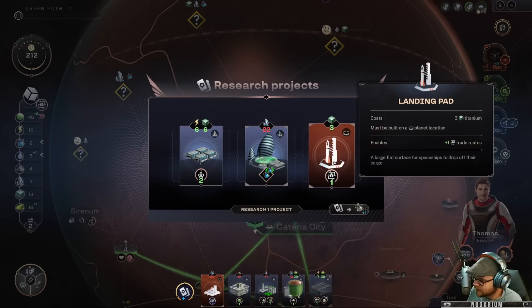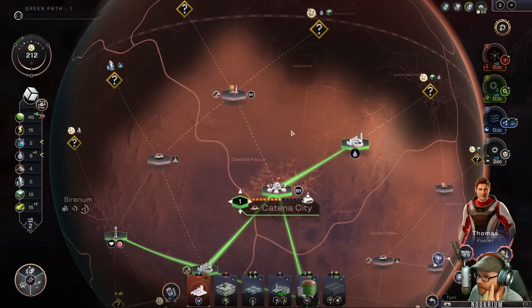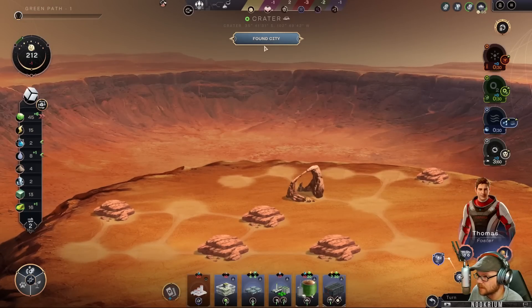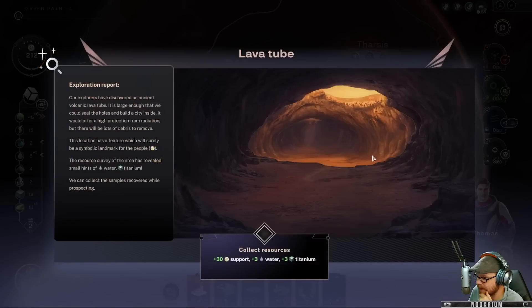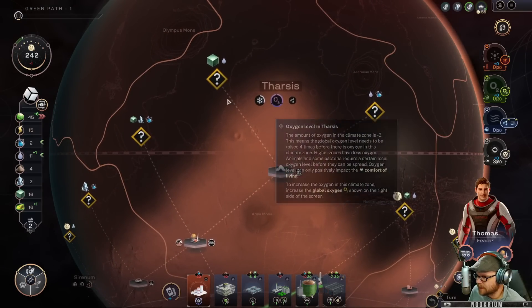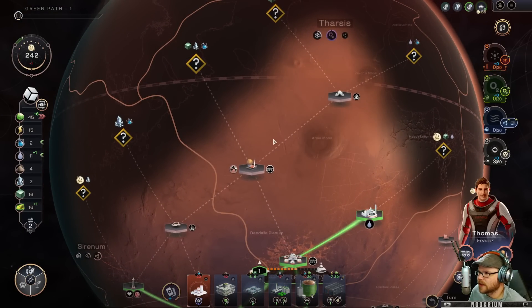There are more robots and we can get another landing pad — which may be a good idea since we have so much food coming in. I want to get more water so we can build here — ten water needed. I'll explore that spot. We found a lava tube — got three water out of it. Lava tubes we can build towns in. This is up in Tharsis.